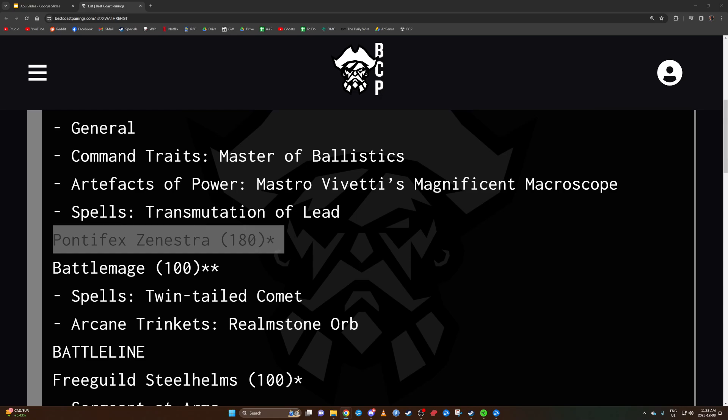The Pontifex has a prayer called Vessel of Sigmar. If he's within his territory he picks one effect from a list; outside his territory he picks two. One effect is giving a unit a five-up ward; another is adding two to the move characteristic of humans, which could affect the Fusiliers. The third is: for each enemy wizard and priest on the battlefield, on a two-up it takes D3 mortals. I'm assuming my opponent will pick this a lot to kill off my casters.